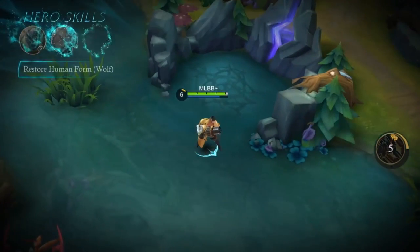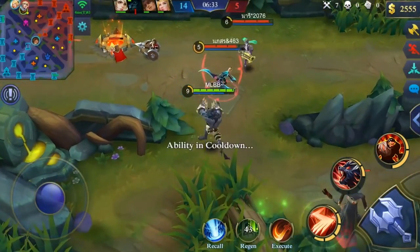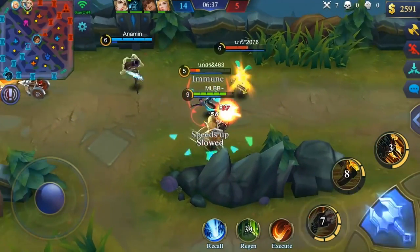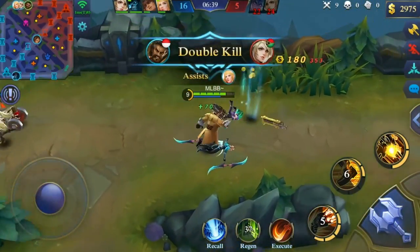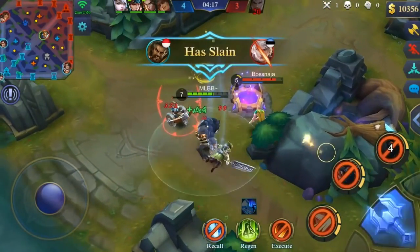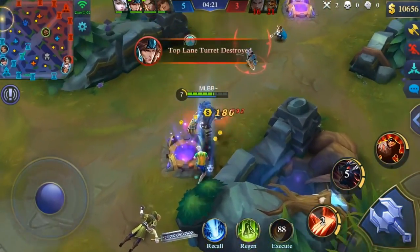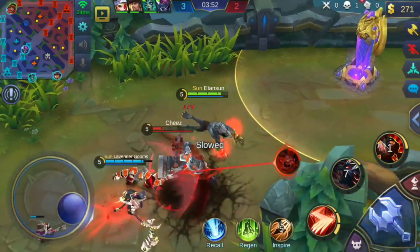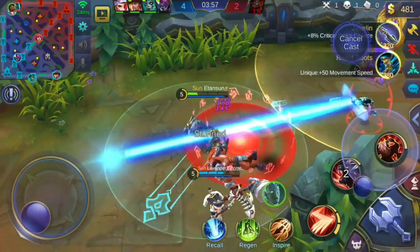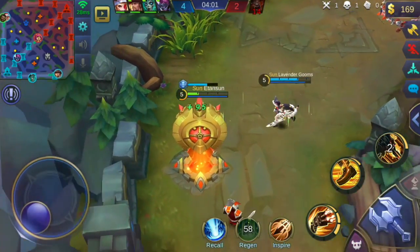Lastly we have the ultimate in werewolf form: Restore Human Form. Roger rolls in a specified direction, turning back into a human and receiving a shield that protects him for one and a half seconds. I can't even begin to tell you how many times this ability has saved my life. I enjoy using it in a melee fight 1v2 or 1v1 — if I feel like I'm not winning, I'll jump away with human form, get the shield, and then shoot off the Full Bore ability to hopefully finish them off.